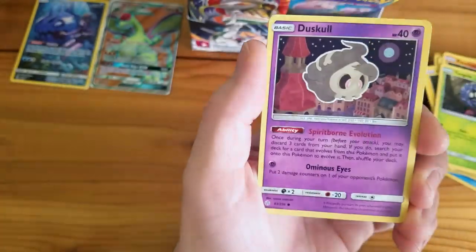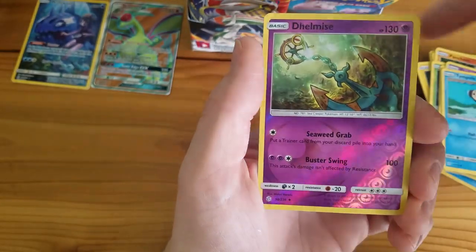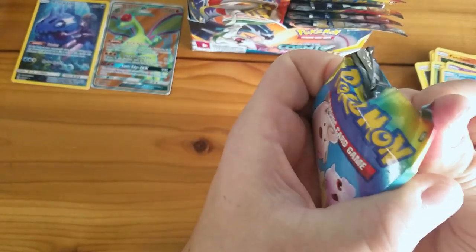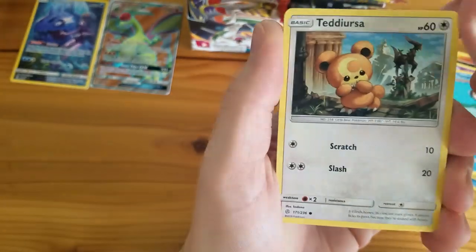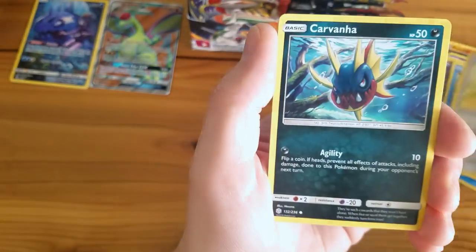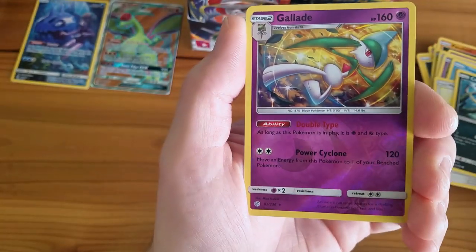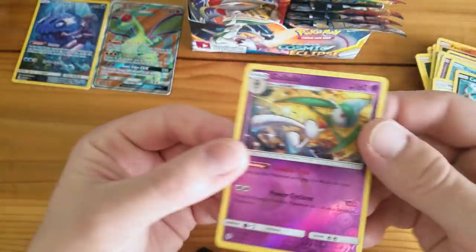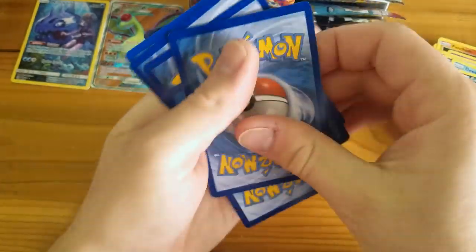Pancham, Tangela, Duskull, Pyroar, Dhelmise, Reverse Holo Uncommon, and a Gallade Non-Holo Rare. White code card pack — as we've seen, that means nothing. Teddiursa, Golurk, Doublade, Helioptile, Carvanha, Leaf Energy, Grass Jam, Celio, Bisharp, Tropius, Gallade Reverse Holo Rare, and a Bewear. See — a white code card pack doesn't mean anything. We got a Reverse Holo Rare but no Ultra Rare or Holo Rare. When I get green code card packs, I'm kind of looking forward to opening them now.